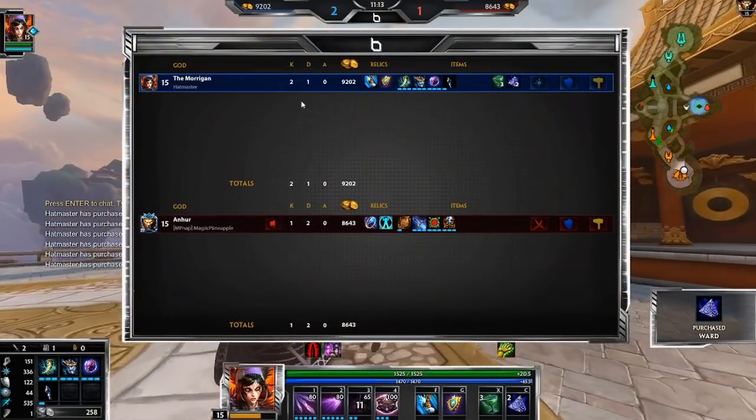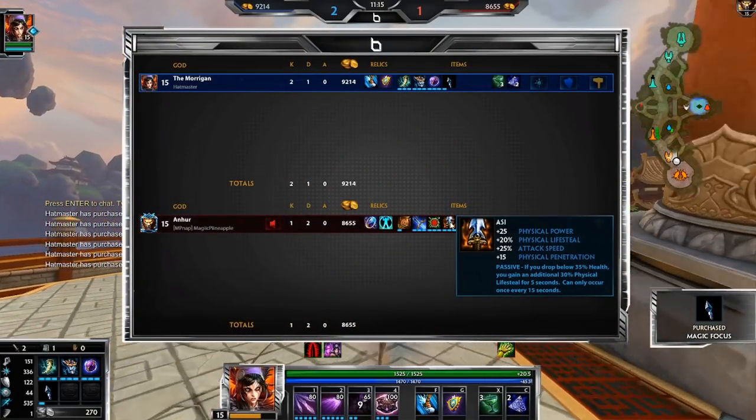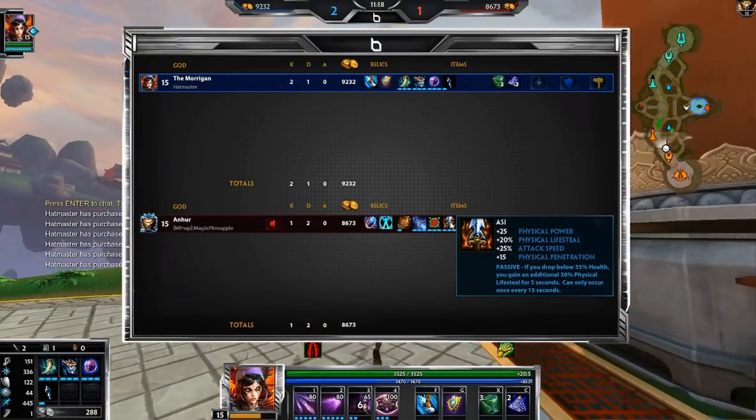We are going to go Divine Ruin because we need anti-heal for his lifesteal. It honestly just gives so much healing.